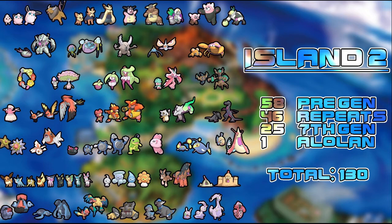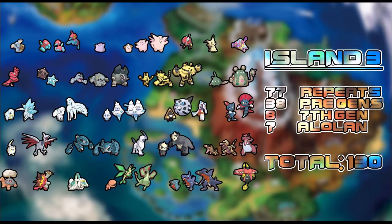Moving on to island three, which has a total of 130 Pokémon: 77 repeats, 38 pre-gen Pokémon, 8 seventh-gen, and 7 Alolan Pokémon — the most Alolan forms of any island. This is also the island with the icy mountain cap, so we'll see more Ice-type Pokémon here. We see Komala here with no evolution, and if that doesn't break your heart I don't know what will. Komala has got to have stupidly high stats or something to compensate.